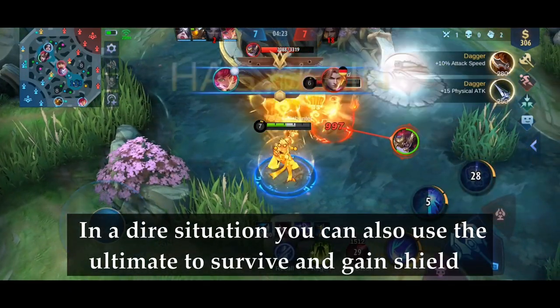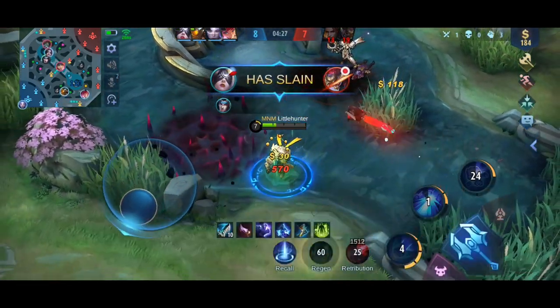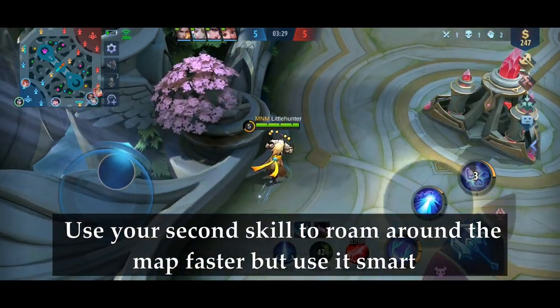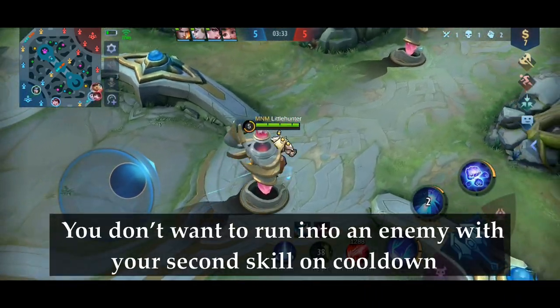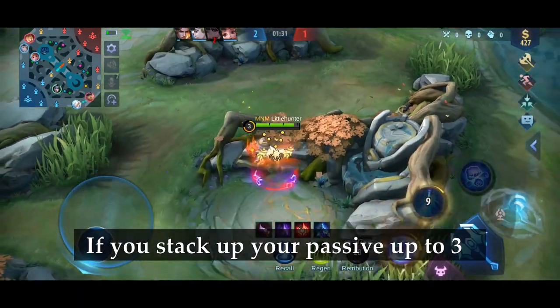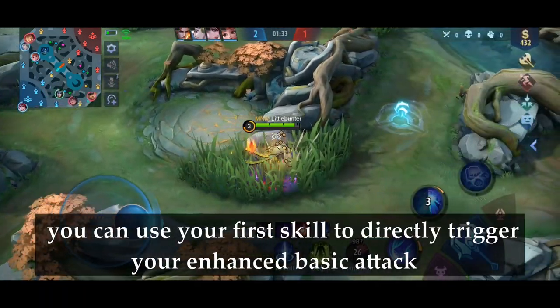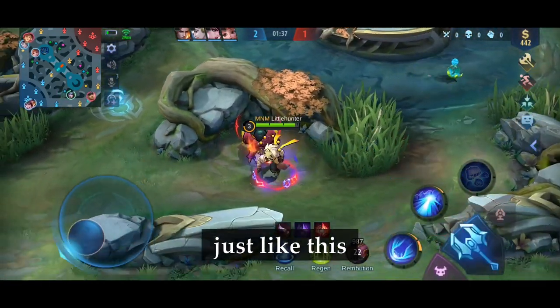In a dire situation, you can also use the ultimate to survive and gain a shield. Use your second skill to roam around the map faster, but use it smart — you don't want to run into an enemy with your second skill on cooldown. If you stack up your passive to 3, you can use your first skill to directly trigger your enhanced basic attack.